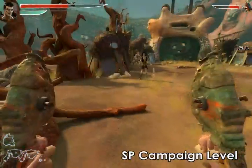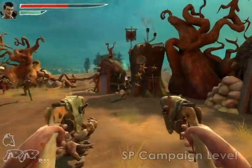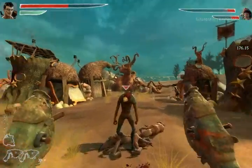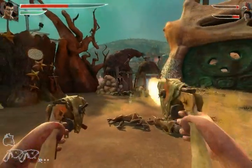Combining weapons with melee attacks can also produce effective combat strategies. In this case, I'll use my dual fish guns to stun the opponent, but instead of finishing him off with the guns, I'll tag him, drag him and deal some extra damage with a knee bash attack or throw him against a nearby enemy.